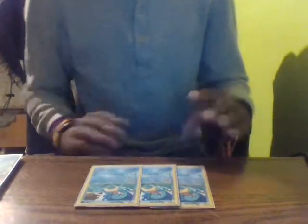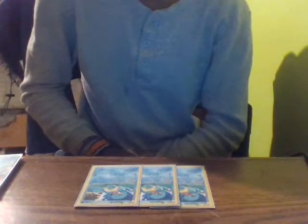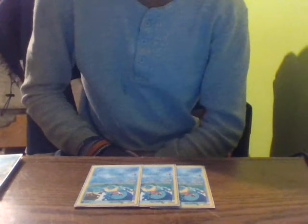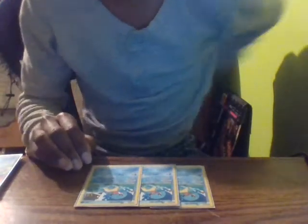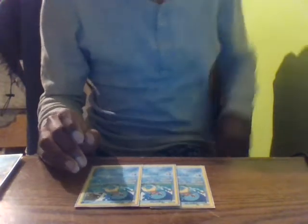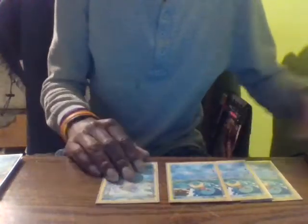I'm running three Squirtles with the Shell Shield ability, which prevents all damage done to this Pokémon by attacks while it's on the bench. This means they can't really be hurt by spread damage, which is important because you need them to evolve into your Blastoise, who you want to keep on your bench. That also leads into my two Wartortles.